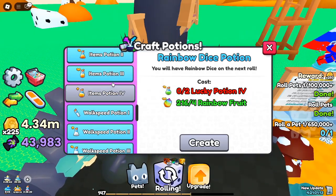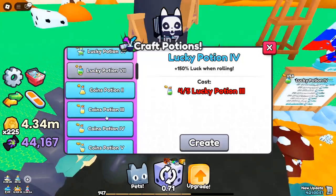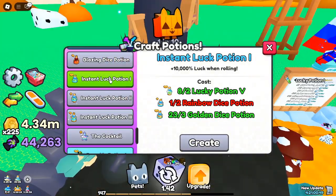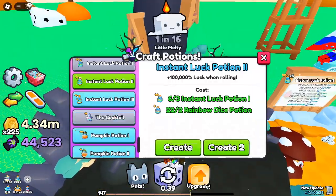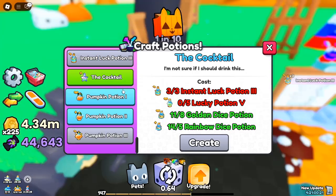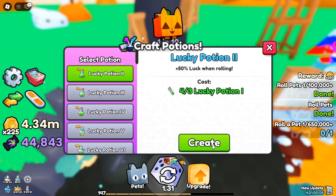Rare Pet Crafting with Pumpkin Potions. Upgrading Pumpkin Potions to the highest tier allows you to unlock the strongest pets in the Halloween event. You can create higher odds of success by combining several low-level potions with galactic dice. This crafting feature is a great way to ensure you get top-tier Halloween pets, even if you're low on specific resources.